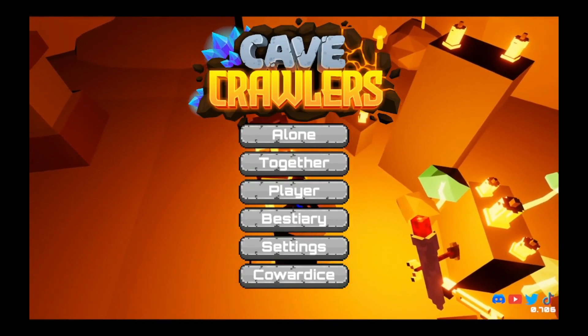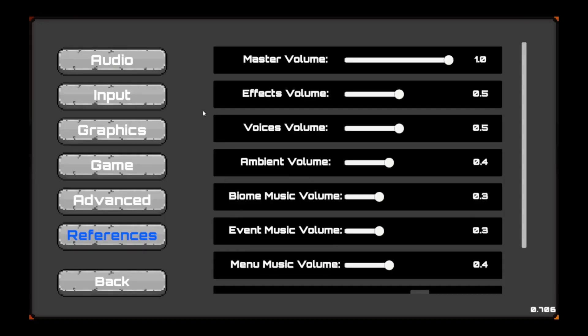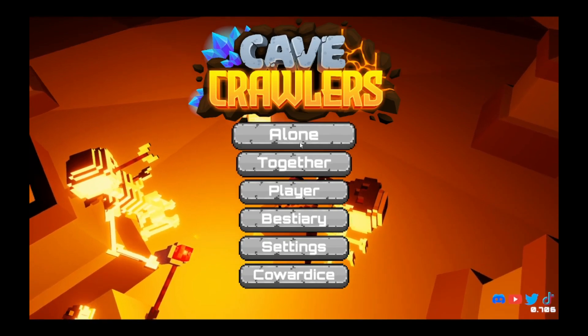There's stuff you can buy — looks like microtransactions or just the Steam stuff. I'll turn the master volume down... that doesn't do anything apparently. Okay, just nothing, whatever.